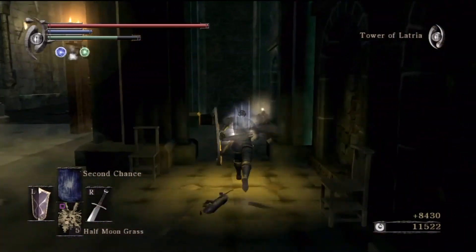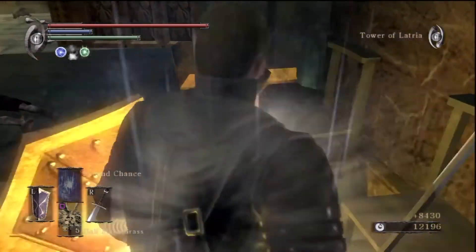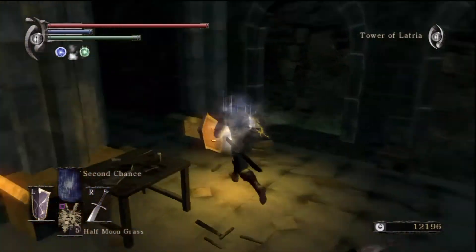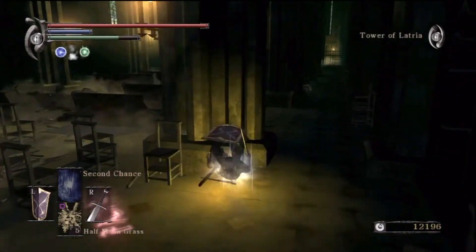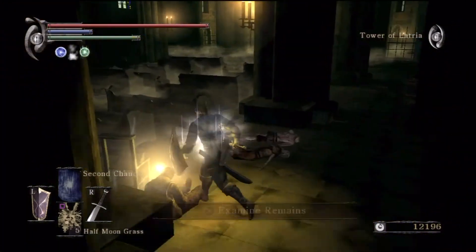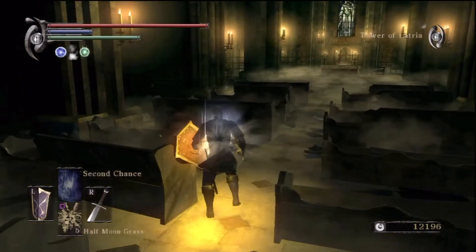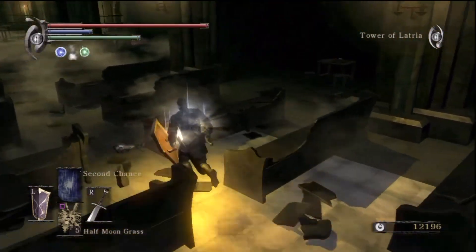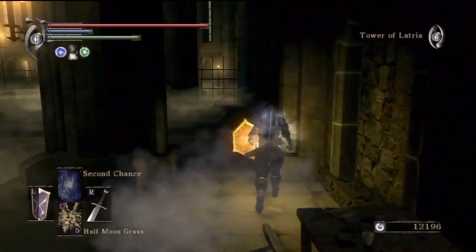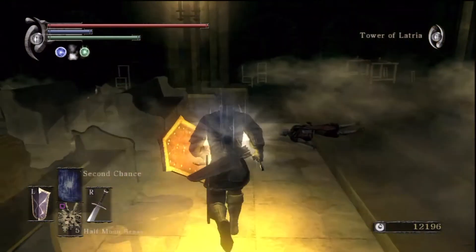Alright, grab the items. There's a Baby's Nail in this room, which is fairly important depending on what sort of build you're going and if you're planning on PvPing. I don't even know if people still PvP a lot in Demon's Souls, but it's a good weapon to have. I think you need it for the achievements, though I don't quite remember — it's been a long time.